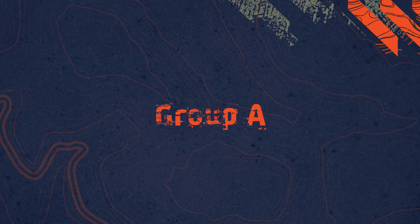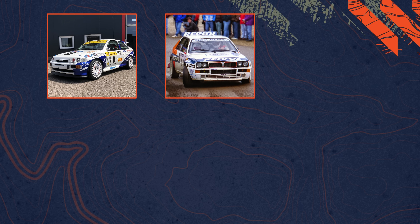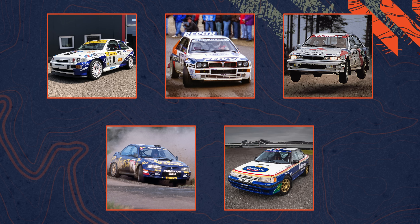Then we get to the Group A class. As expected, we see all the Dirt Rally 2.0 cars make a return: the Ford Escort RS Cosworth, the Lancia Delta HF Integrale, the 1995 Subaru Impreza, and the Subaru Legacy RS. The Lancer Evo 6 Group A also made a return but was moved to the WRC 97-2011 class. In its place comes another car from the same brand: the Mitsubishi Galant VR4, a very interesting choice, as this one competed in the late 1980s and will be the oldest Group A car in the class.